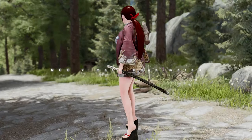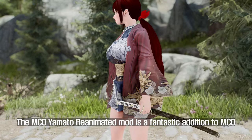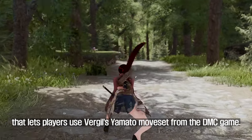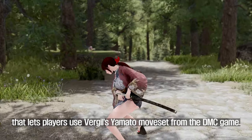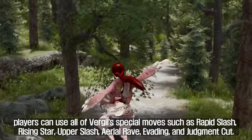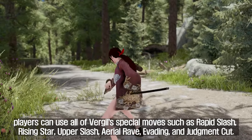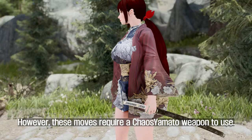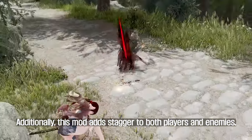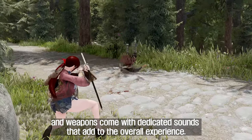The second moveset to be introduced is MCO Yamato Reanimated. This mod is a fantastic addition to MCO that lets players use Vergil's Yamato moveset from the DMC game. With this mod, players can use all of Vergil's special moves such as Rapid Slash, Rising Star, Upper Slash, Aerial Rave, Evading, and Judgment Cut. However, these moves require a Chaos Yamato weapon to use. Additionally, this mod adds stagger to both players and enemies, and weapons come with dedicated sounds that add to the overall experience.